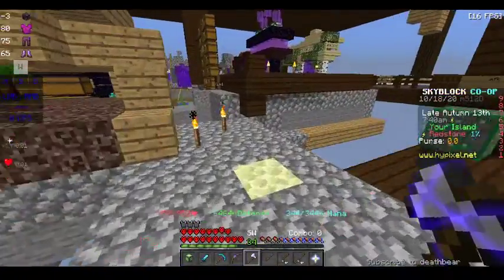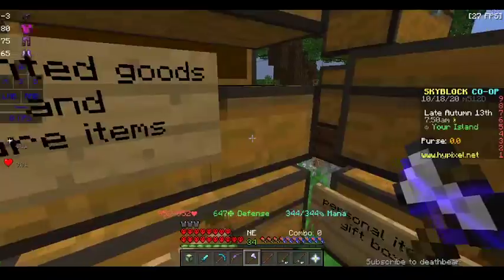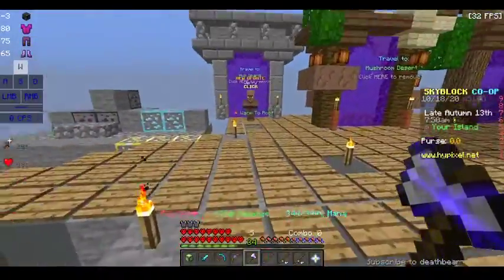As you can see we got a haste block. We got so many minions. Hot potato books come from that minion over there — the potato minion.